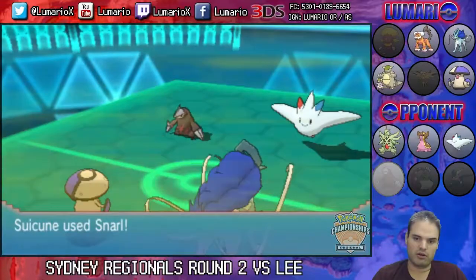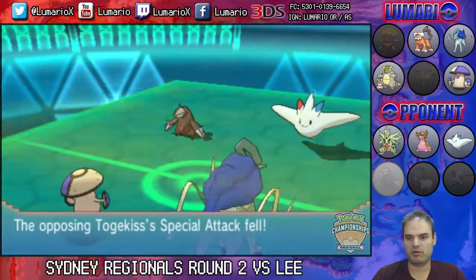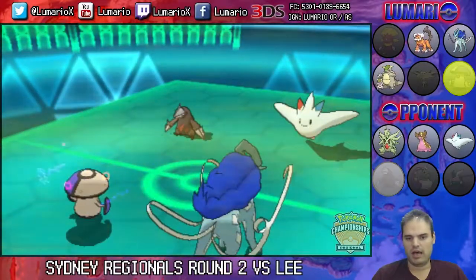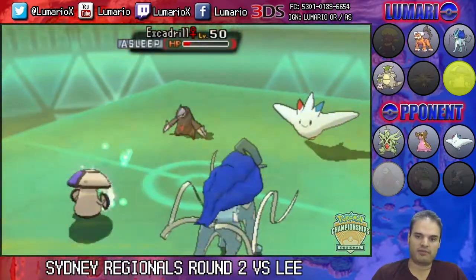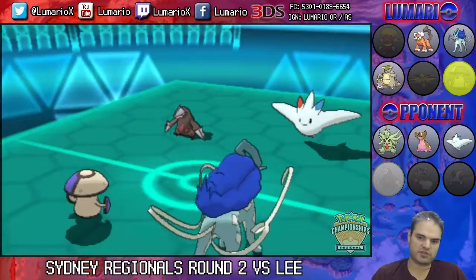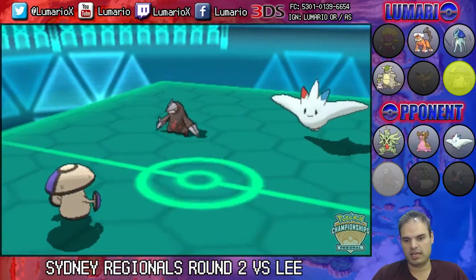Excadrill doesn't get any early wake-ups, so I go for Snarl again which puts Togekiss at minus two. It ends up being a useless crit on Togekiss as well. Togekiss reveals it has Thunder Wave and gets it off on Amoonguss. Amoonguss is already slow to begin with, but Parahax is a thing — if you miss a turn you're going to be behind. Since Togekiss has now revealed Thunder Wave, I don't want Suicune to get paralyzed, so I switch out here into Landorus-T, which will further reduce Excadrill's attack.